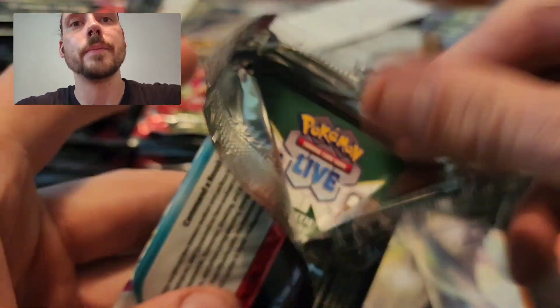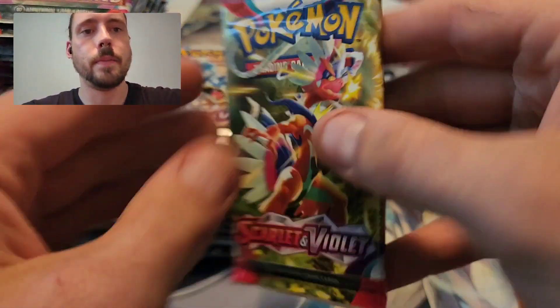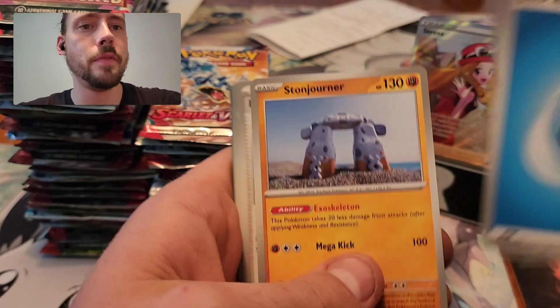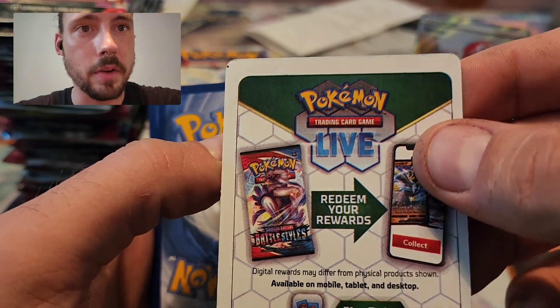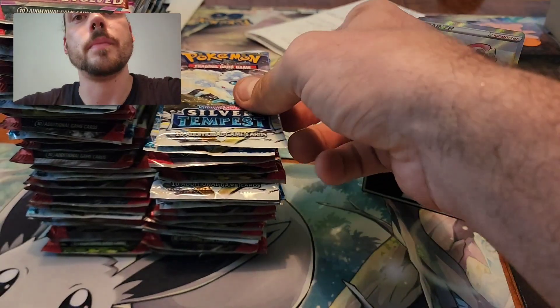In the best possible way. Nothing from Paldea, on to a couple more Scarlet Violet Base. Still need the Full Art Gyarados from this set, but there's an EX box coming out that does have it. I don't know if it's going to be exactly the same or a promo version, but from what I can tell it's like the exact same. Best pull on the board is still definitely that Serena.